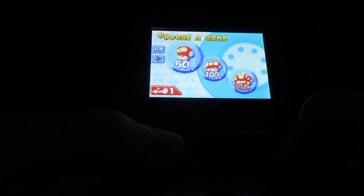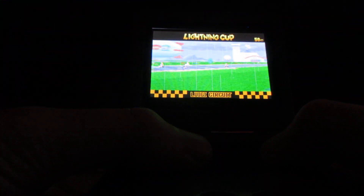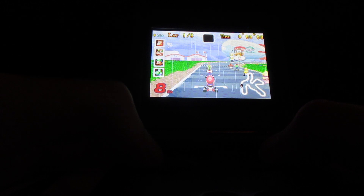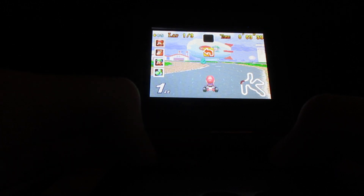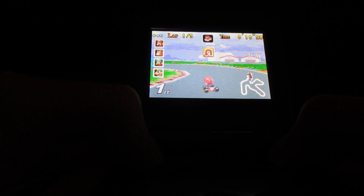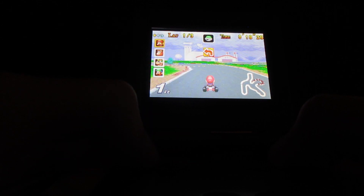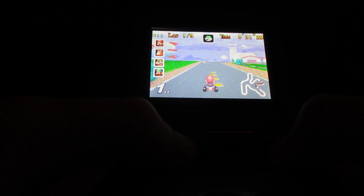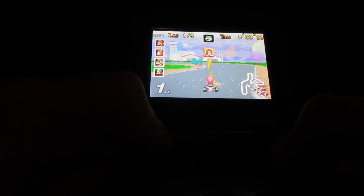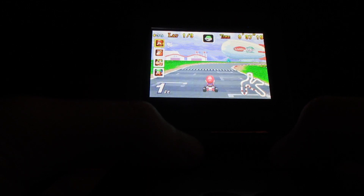Now here is the Lightning Cup. Here is Luigi Circuit. You have to be careful on this race track because first of all it's raining and you've got to watch out for the puddles — careful not to slip on them and go out of control. Take a look at that blimp showing Luigi on it, with Luigi's name and Luigi himself. That was close — I almost slipped on that puddle.